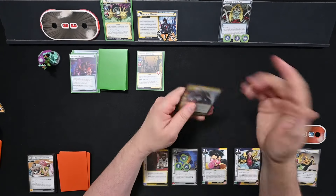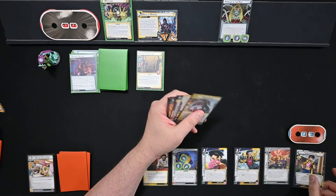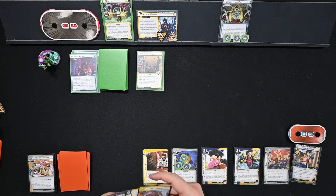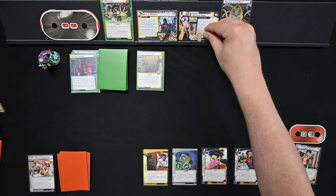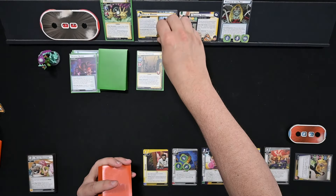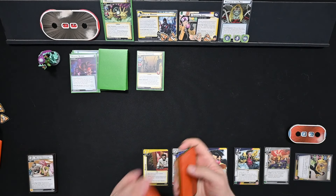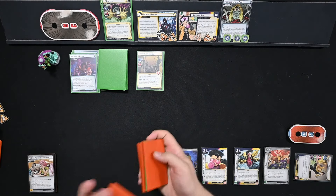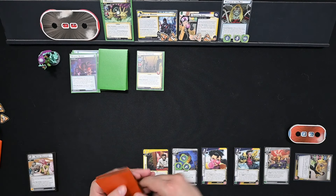We drew Multitasking and Shopping Spree. We forgot a step — before we flipped over, when we were still on Alter Ego, I would have gone through my deck to find Shopping Spree and put it back out. So we put that back and then flipped over and thwarted. Then we drew one, two, three, four, five cards.